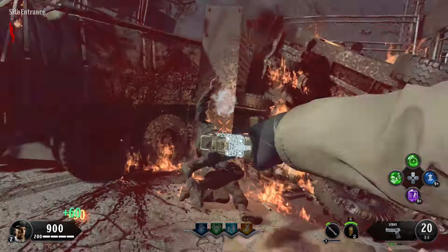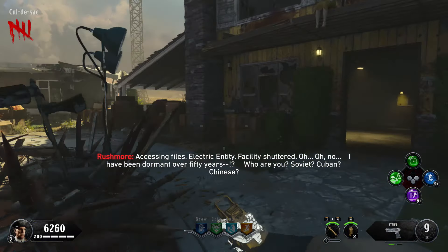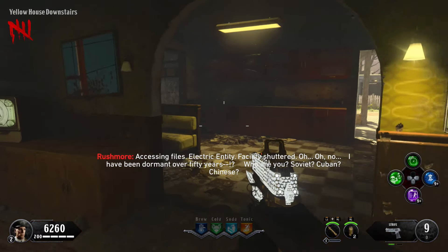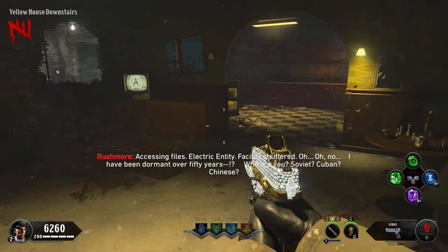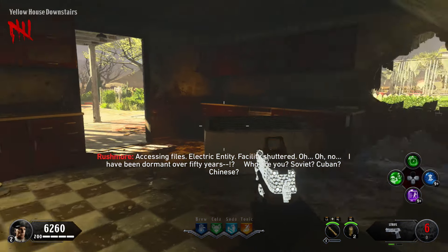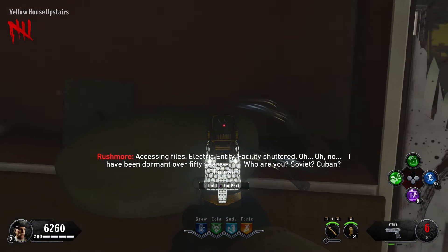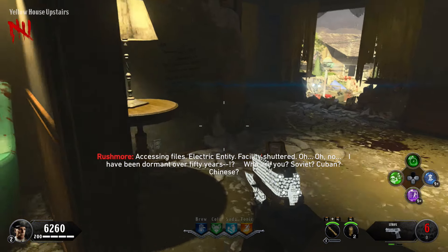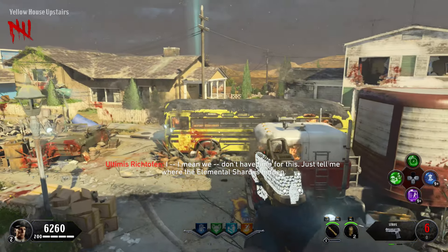Before we start building the ray gun, we need to grab the pieces for the buildable station to craft the different types of ray guns. The first piece location for the craftable is inside the yellow house downstairs on this table. If it's not there, go upstairs and it should be on this shelf. If it's not on the shelf, turn left through the door and immediately left underneath this lamp - it should be laying there. That's the wire.